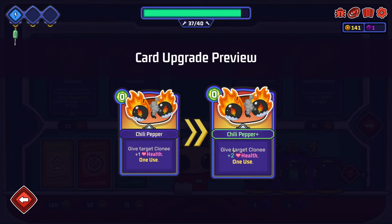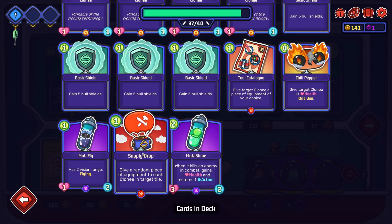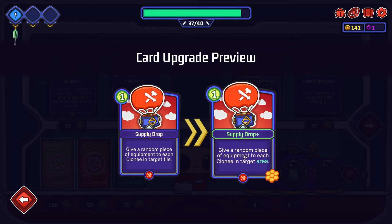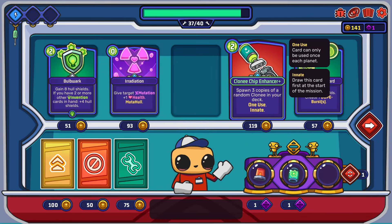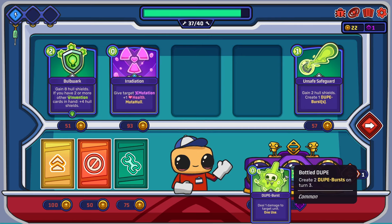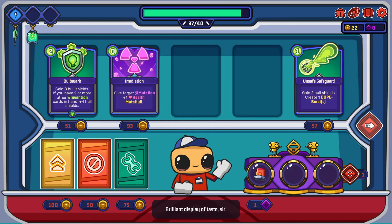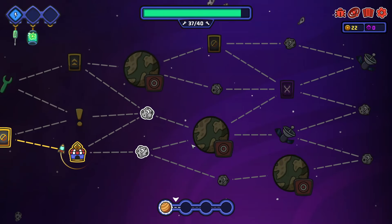We get two health instead. Draw one card afterwards, innate. Has four health. Give a random piece of equipment to each clone in target area - I like it. Some really good options but this seems really good. So I'm guessing you can get better dudes. I guess we'll grab this one - you only have three of these. One energy each turn. I'm liking it so far guys, there's lots of cool stuff going on.